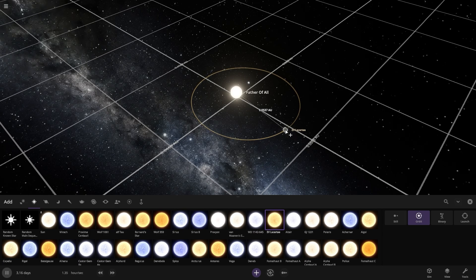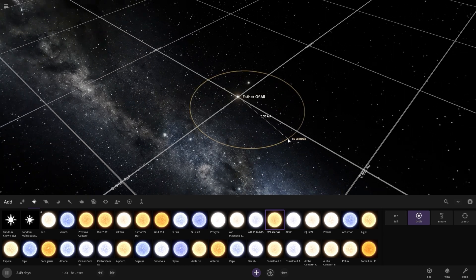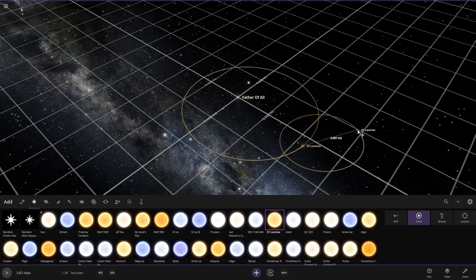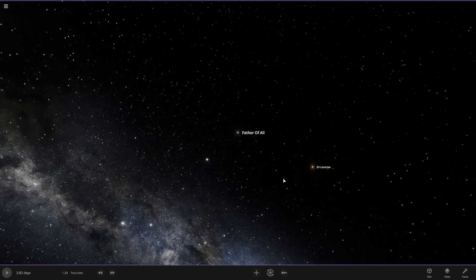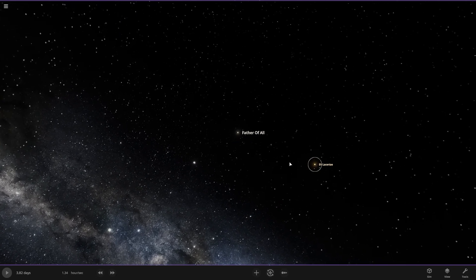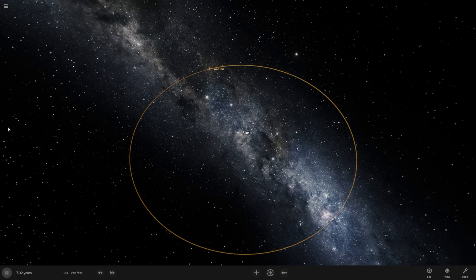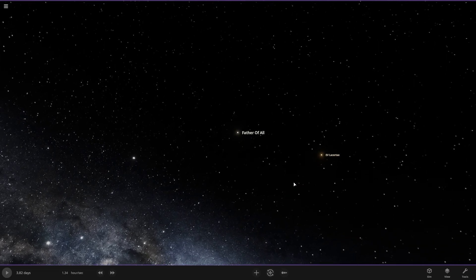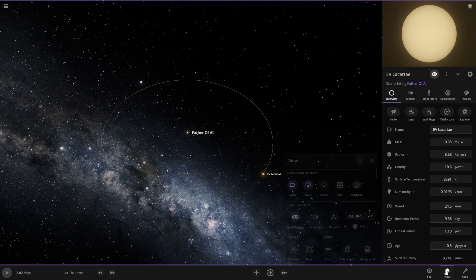This star is EV Lacertae. We are going to use this star and put it at a distance of approximately 1.5 astronomical units. I don't want to put the star on the real scale of life, because if I do, they are going to orbit each other for billions of years and nothing happens — there's no fun in that. So I'll just put this at one astronomical unit and let's turn on the orbit here.